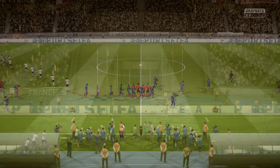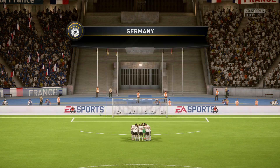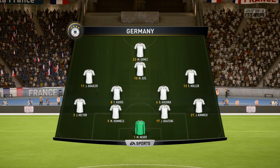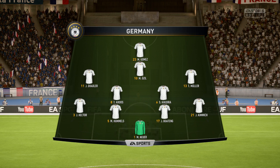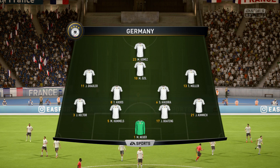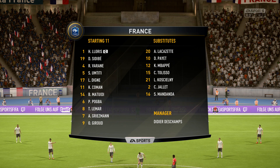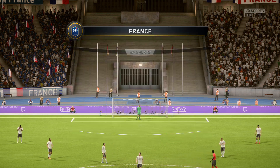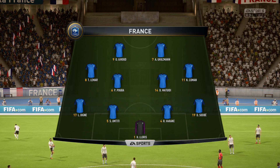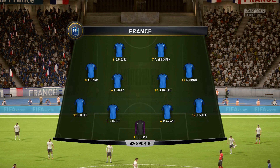One thing to look out for from this team today is the way they try and win the ball back within seconds of losing it. They don't do it individually — they get backed up by a teammate; they hunt in packs, and you've got to do that with discipline. The line-up for France: Hugo Lloris starts in goal, Sidibé and Lucas Digne as wide defenders, Pogba with Matuidi in the centre, Griezmann and Giroud up front.